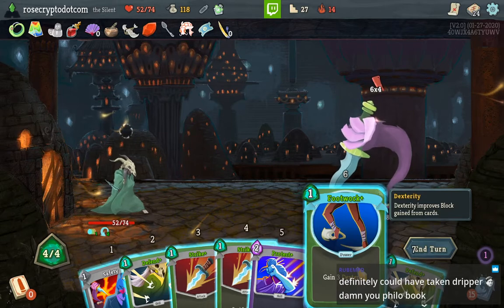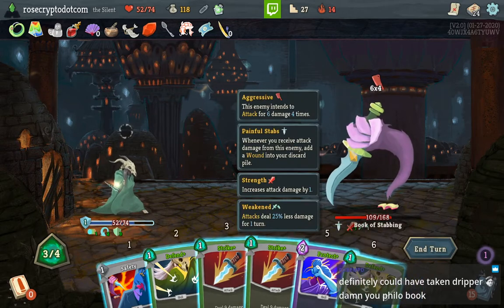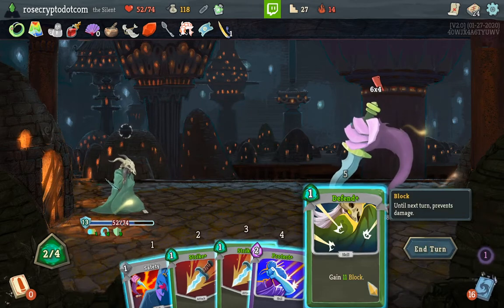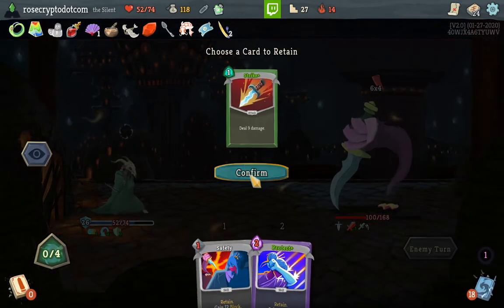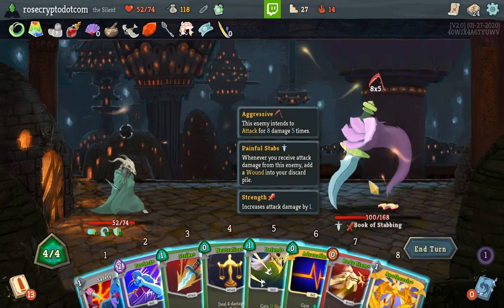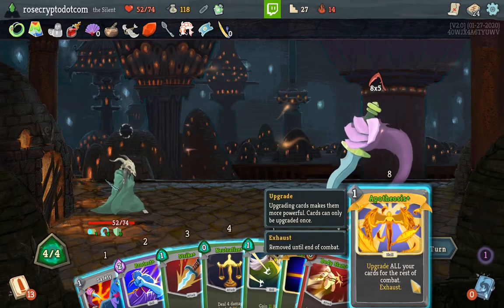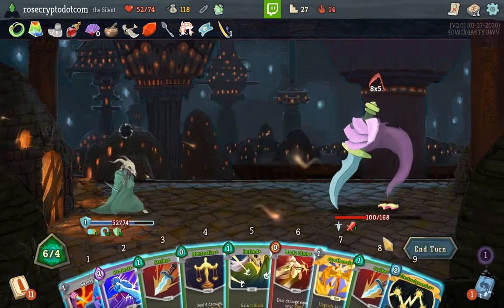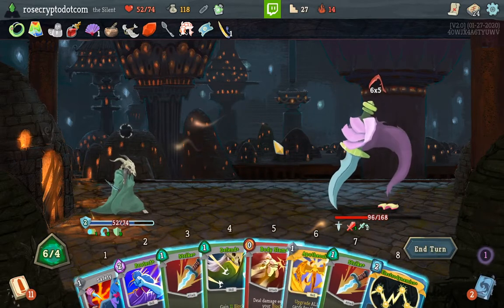Hindsight's 20/20 — you don't necessarily know. 6, 12, 18, 24 — 18, 24, yeah we're good. I still get to Strike. Boy, he sure is scaling. I hate the fact that Spoon interacts with Apotheosis in this way — now it's stuck in my deck a while.